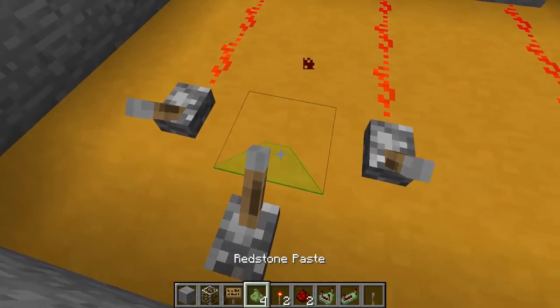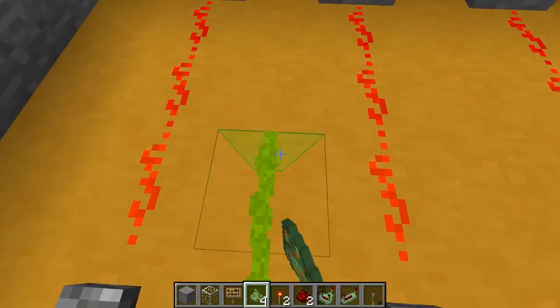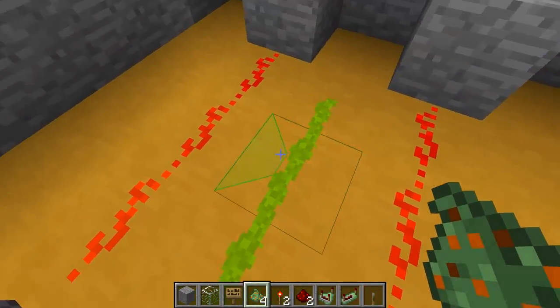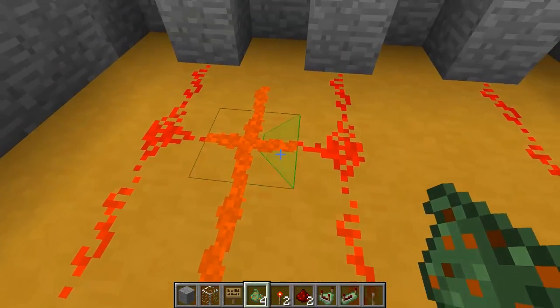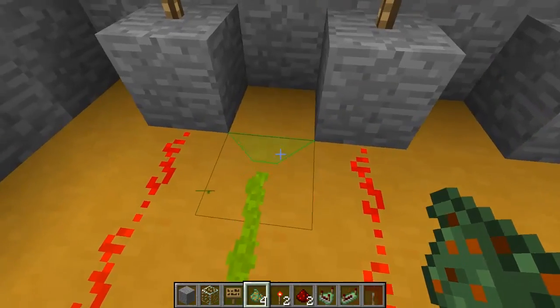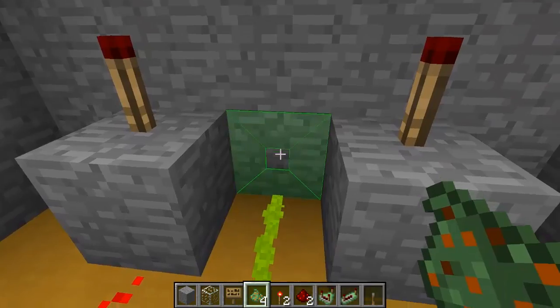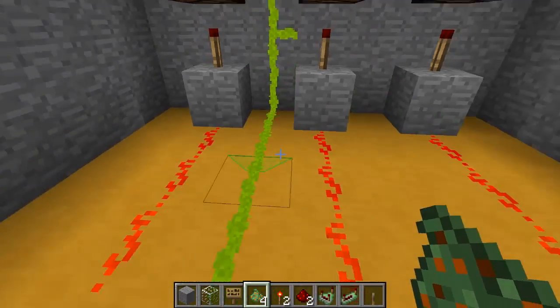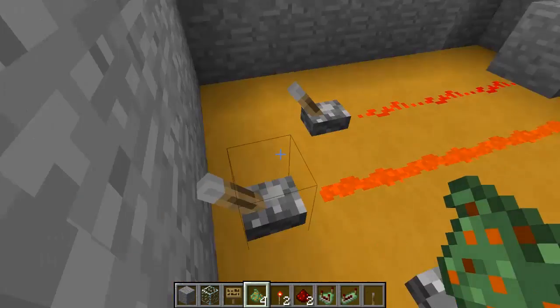But with Redstone Paste we can just — and as you can see, you can put up to four different junctions in one block, and then you can go up the wall and into your lamp. Boom, and they're on.